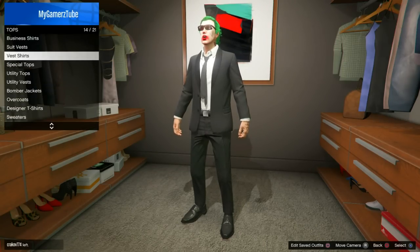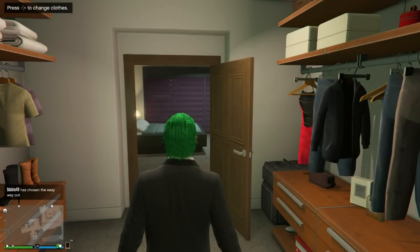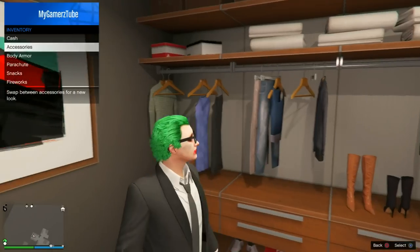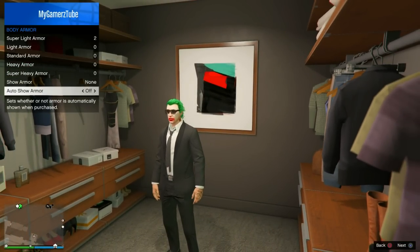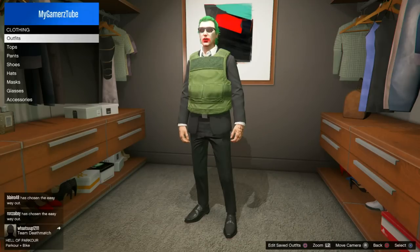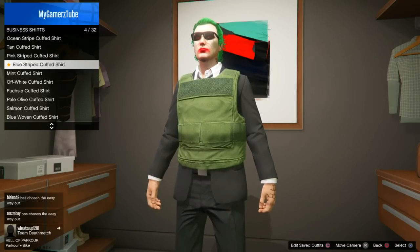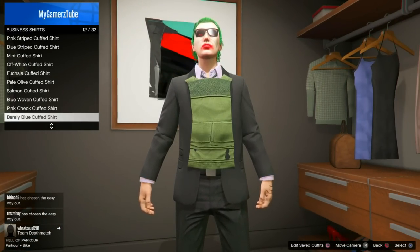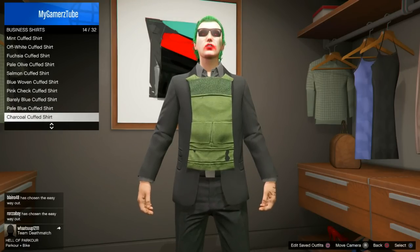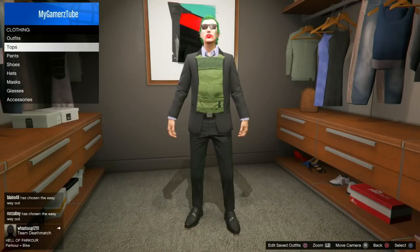Now go over to the business shirts — actually, no. First go to the body armor and wear the armor that you want, like a baby bib. Then go to the jute shirts and it should work with this outfit.